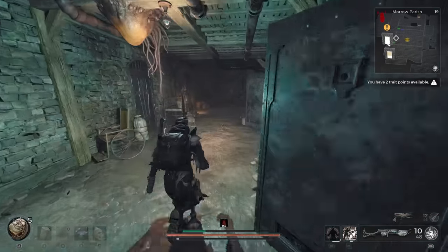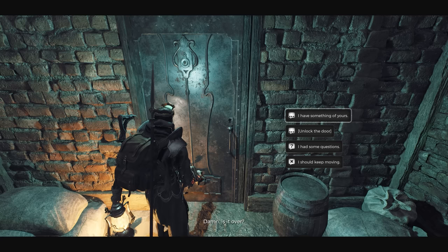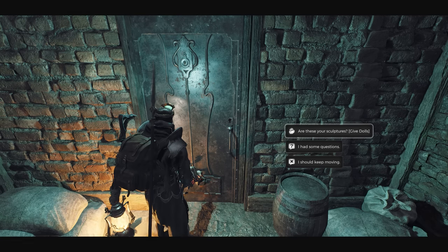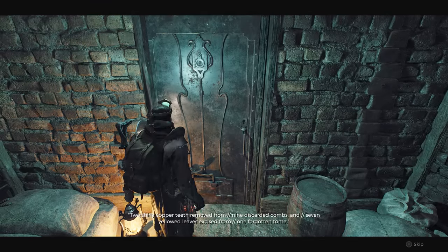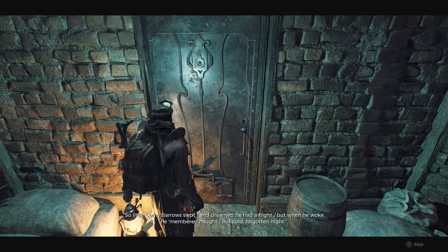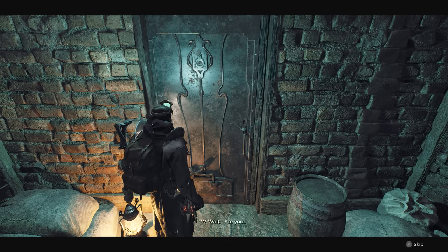As a quick warning, these next steps should be performed in a specific order. First, speak with the head doctor through the door and select the 'I have something of yours' option, followed by the 'Are These Your Sculptures? Give Dolls' option. This should remind her of an old song where four specific numbers are mentioned, those being 2, 9, 7, and 1. This will be useful to us in just a moment. Continue speaking with the doctor and make sure to ask her any questions you might have before picking the 'Unlock the Door' option.